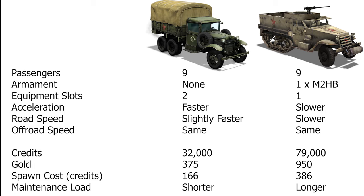Looking at pricing: in credits, the GAZ costs 32,000 while the M3 costs 79,000. In gold, the GAZ costs 375 while the M3 costs 950. The spawn costs in credits are 166 for the GAZ and 386 for the M3. The GAZ also has a smaller maintenance load, meaning you will wait a shorter time to put it back on the field.